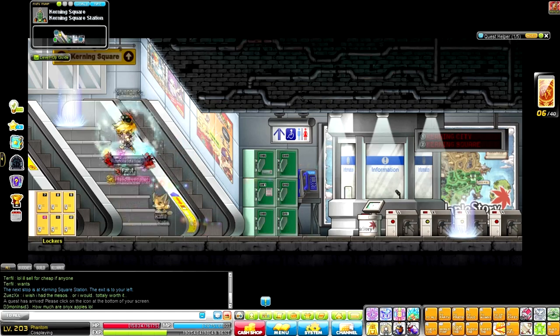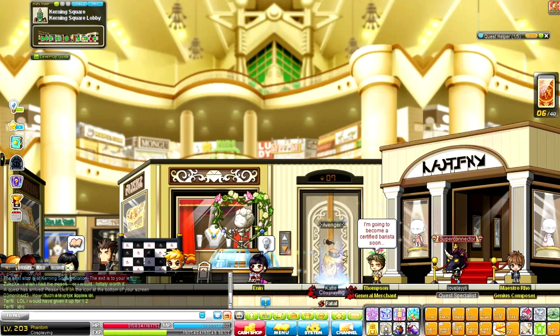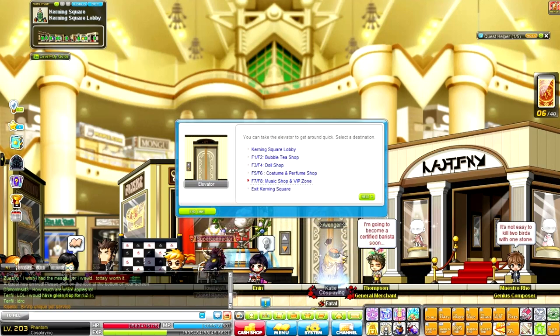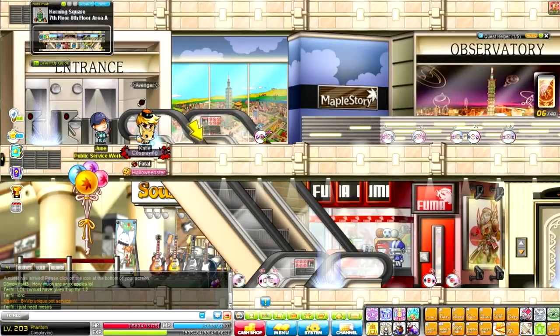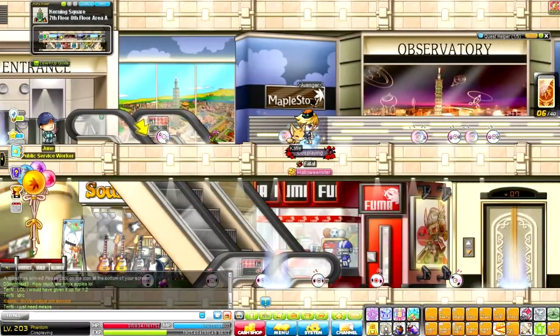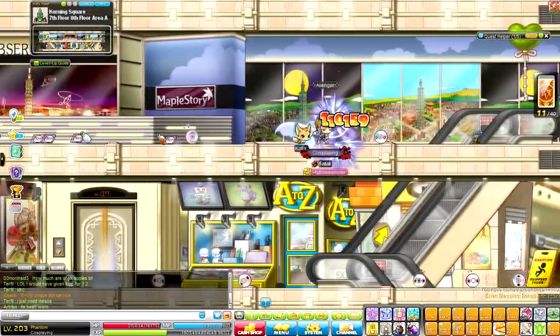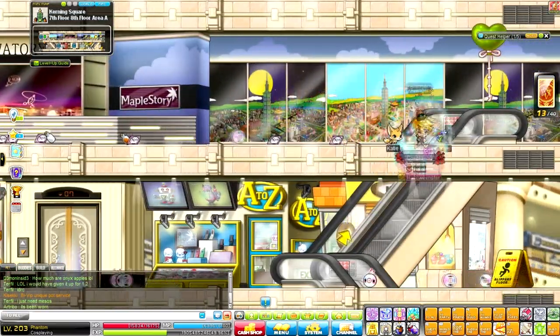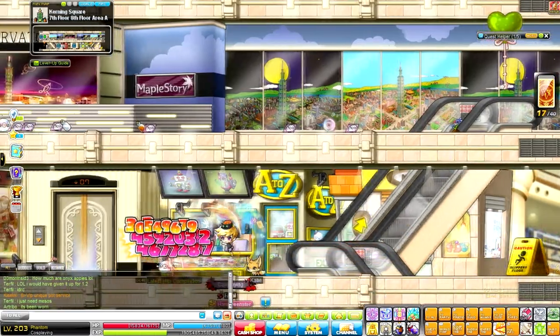Go up through here, take the elevator to the top floor — Music Slot Shop VIP Zone — where you will see CDs. Train here from level 30 to 42. At first these CDs will be pretty hard to kill and you'll need a good amount of potions, but they get progressively easier.